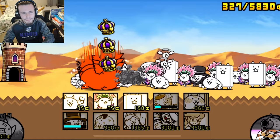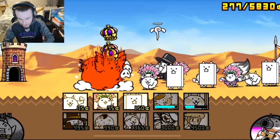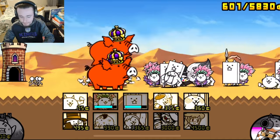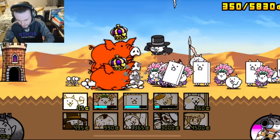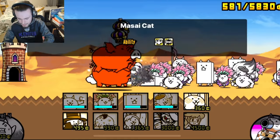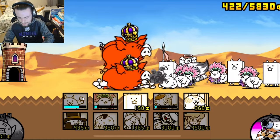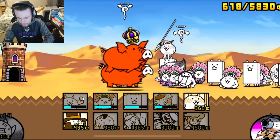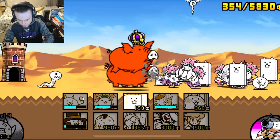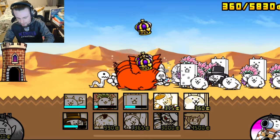This is actually a very intense battle, but hopefully some of these other cats can do well. The Artist Cat always pops off. Then we also have the Masai Cat, and of course the Phantom Thief Cat — that's the goat. We'll just keep sending out these cats. The Artist Cat is getting hits off. I don't think the Masai Cat is getting many hits, but the Artist Cat actually does a lot more. So I'm going to keep sending out the Artist Cat — hopefully that can clutch up — and some more Phantom Thief Cats as well. The Artist Cats definitely seem to be carrying us.